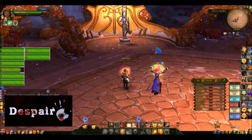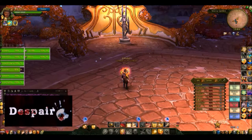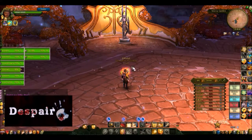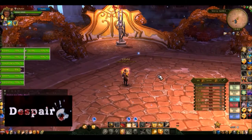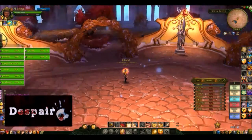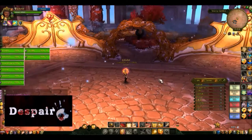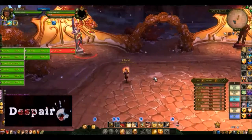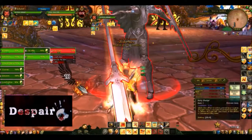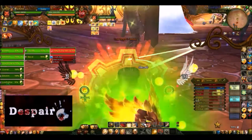The first boss is a courtyard where you come up to four bosses. In hard mode there are five because they include the mage, but in normal mode there are only four: the warrior, the scout, the healer, and the tank. The way we did it — I picked up the tank, we put a CC on the warrior using either Icy Storm or Warden's Hurricane, and we kept that warrior CC'd for the duration of the fight so he does not charge people. I immediately pulled the tank over to a corner and CC'd the warrior nearby but still away from the raid.